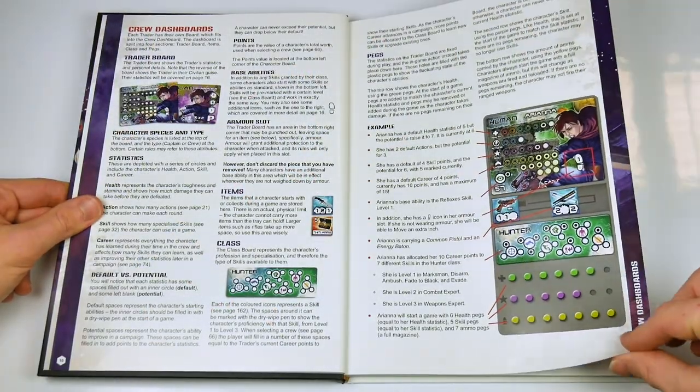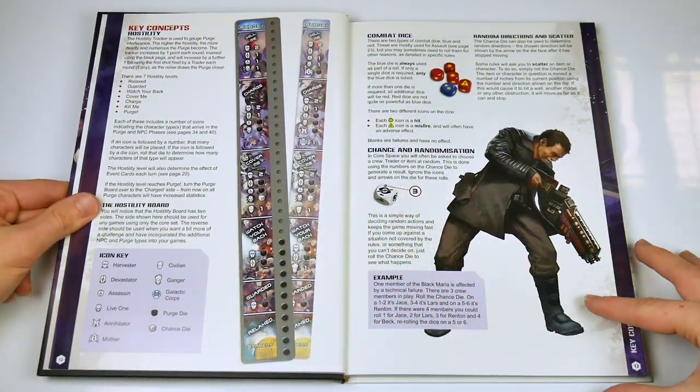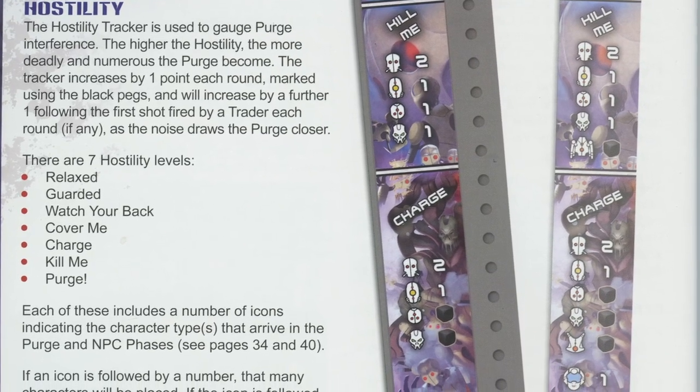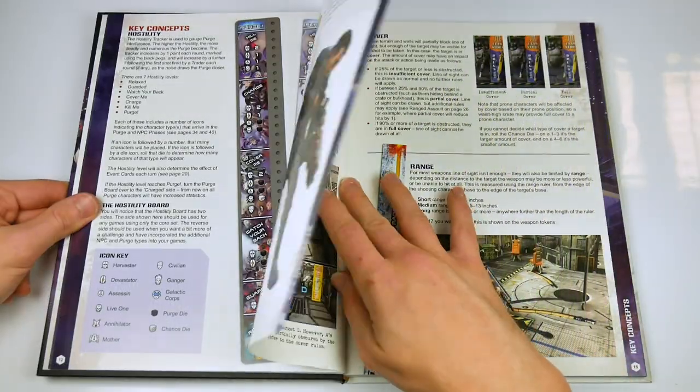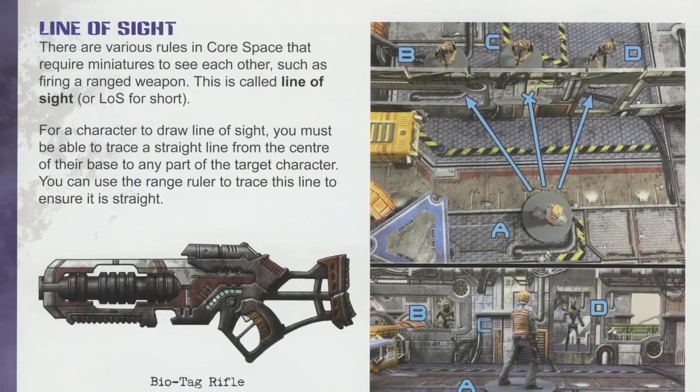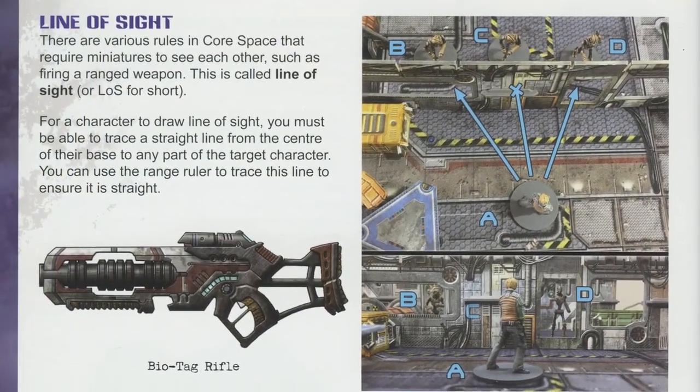The book outlines the key concepts behind the game, explaining the rules using plenty of suitable examples, both written and visual, and introducing the various phases of a turn. The standard line-of-sight, ranged and close combat weapons are covered, and there is a very useful double-page spread of how to set up a game.